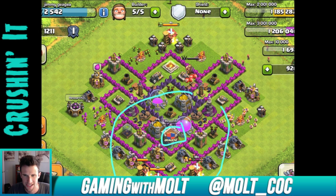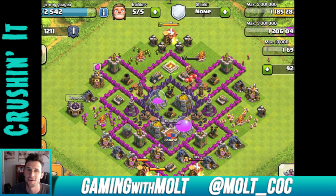Your clan castle is a little bit exposed because the radius of it comes down here, so people can actually pull your troops out and just not have it really affect them. If I were you, I would take your clan castle and move it right here where this mortar is, and scoot the mortar down to where the clan castle is.